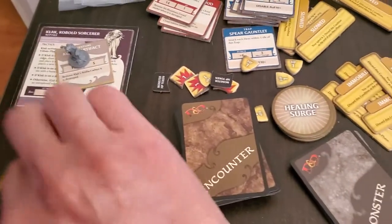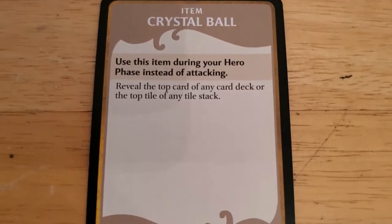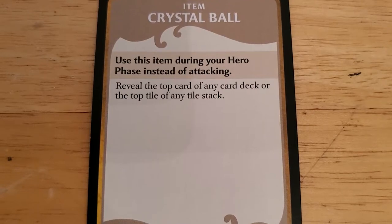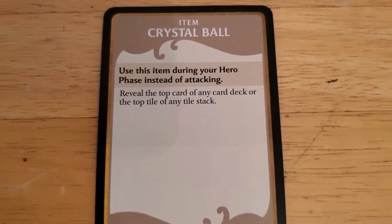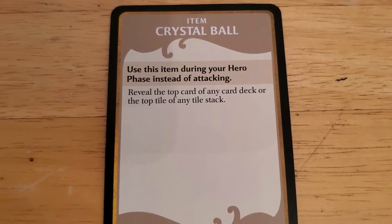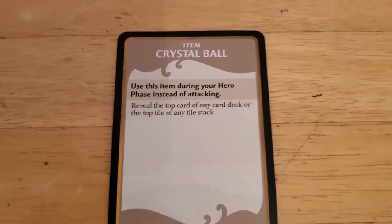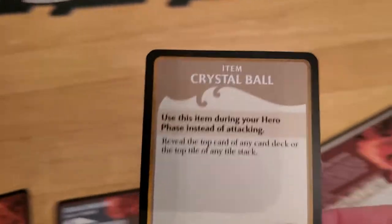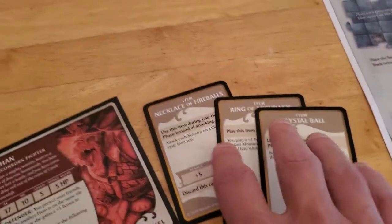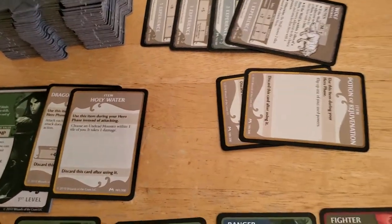Arjun's going to get a treasure for that — let's see what he gets. Crystal Ball! You can use this instead of attacking: reveal the top card, and you can use it all you want because there's no discard on it. Reveal the top card of any card deck or the top tile. We'll probably never use that — it'll probably just be part of our collection. So now we have three, four, five, six, seven — we need five more.